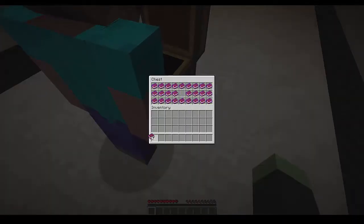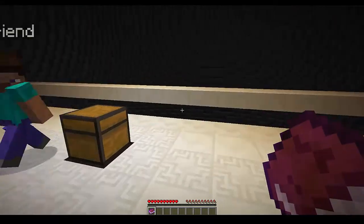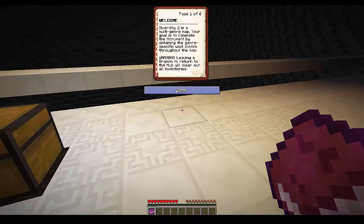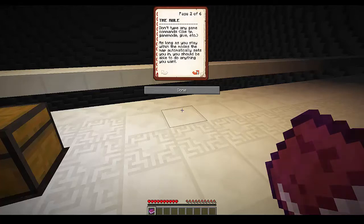Nice, yes please — I was gonna take the middle one. I don't know if we want to read this whole thing, it looks long. 'Diversity 2 is a multi-genre map. Your goal is to complete the monument by obtaining genre-specific wool blocks throughout the map. Leaving a branch and returning to the hub will clear out all your inventories. Don't type any game commands.' As long as you stay within the modes the map sets you in, you should be able to do anything you want.